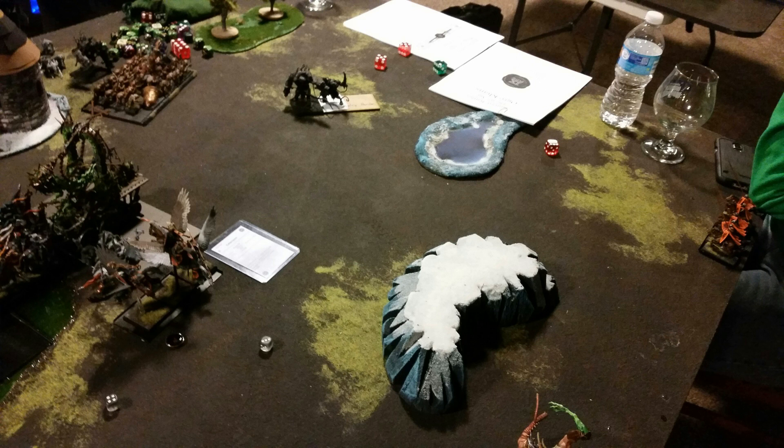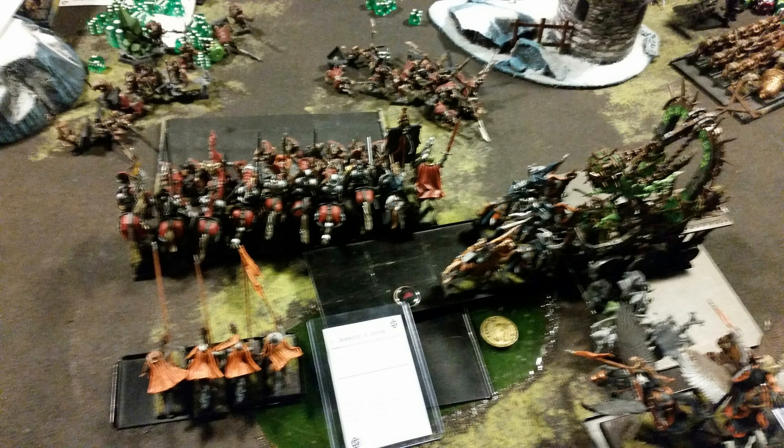Turn three Bretonnia: the Peg Knights go into the flank of the Plague Pendulum. I bring the Yeoman back — just trying to conserve their 55 or 65 points. I get the three-up ward save again on the Grail Knights and do a lot of damage. He called it there — I broke both units on the left, and with the Peg Knights going in he figured the game was pretty much in hand. It was a short battle; I was hoping to get a little more experience with the Bretonnians.